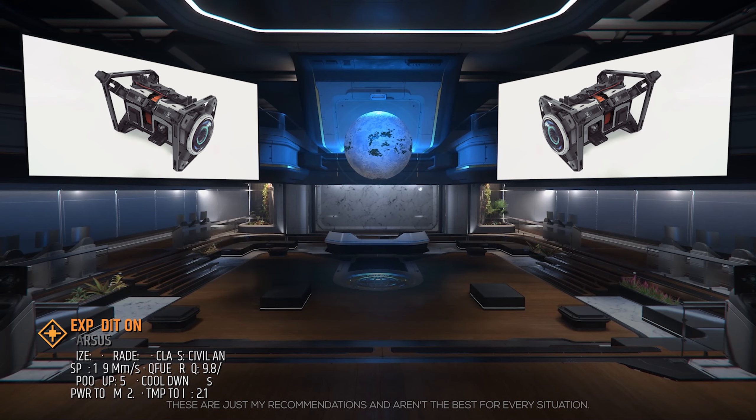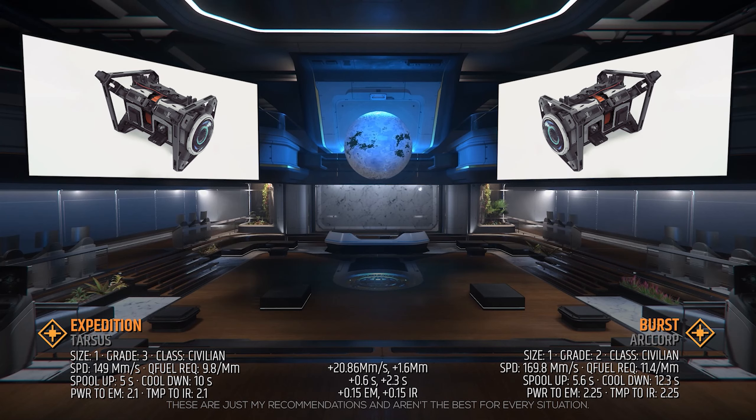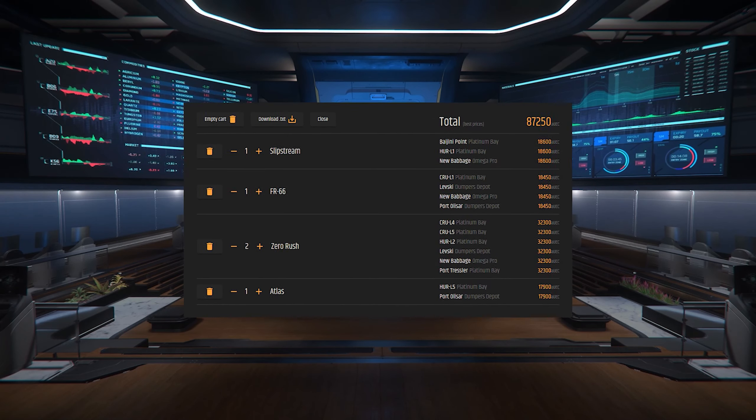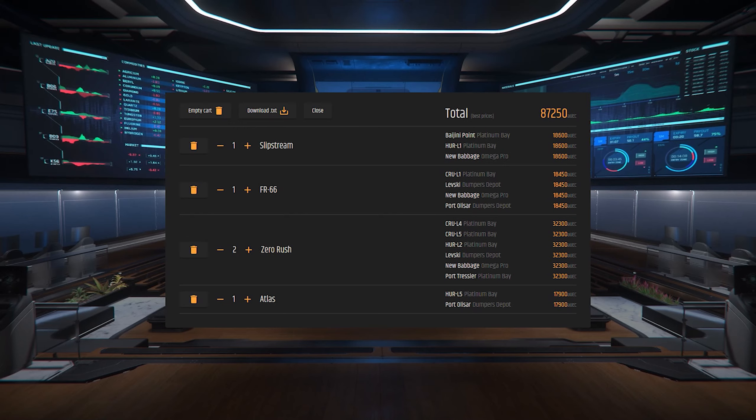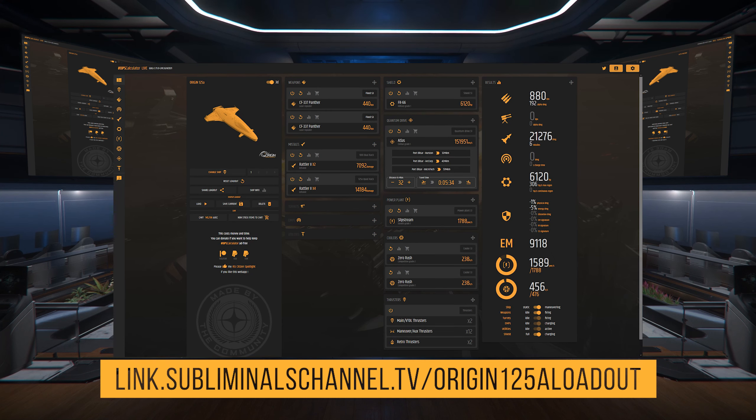And lastly, the quantum drive that will help you get to the stores to sell these components faster. The standard QT drive on the 125A is the size 1, grade 3, civilian class Expedition. This drive has excellent range, but it's quite slow. I prefer to use the fastest drive that can make a trip from one end of the system to the other. With the extended fuel tank of the 100 series, I would go for the Burst. The Burst is grade 2, civilian class, with 170 Mm per second quantum speed, an 11.4 per Mm fuel requirement, a 5.6 second spool up, and a 12 second cooldown time. With the exception of the Burst, all three of these components can be found at New Babbage. You will need to stop by Area 18 or Grimhex for the Burst.